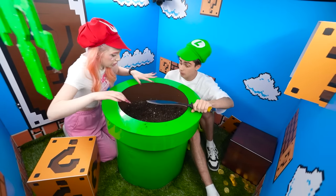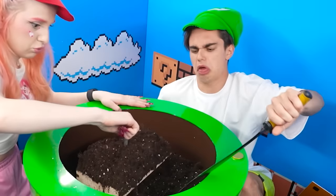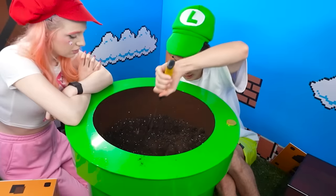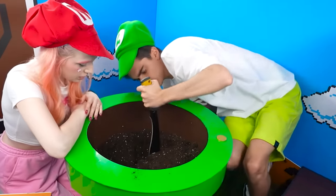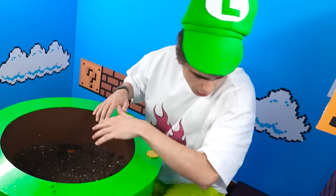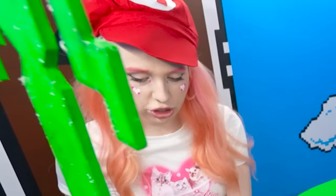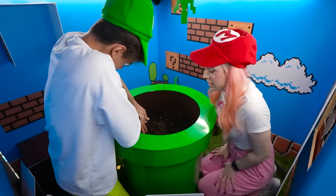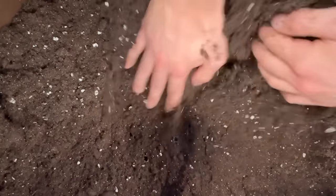We need to dig this hole now. Mark has nails, so I have a machete — I'll dig like this. I feel like there's something there. Come on, I'll hold your machete. Some kind of net — look! Where should I throw the dirt? Combat position — unload the soil!